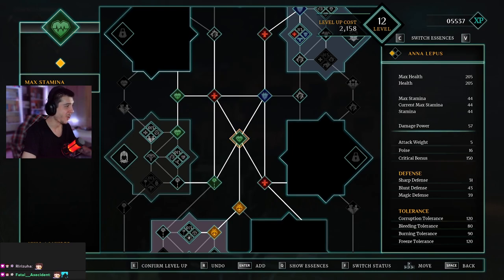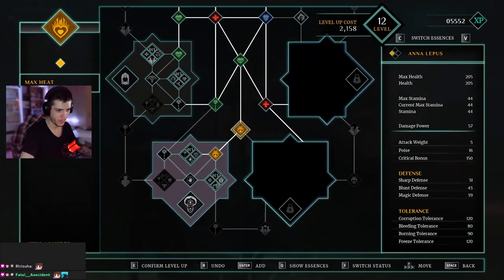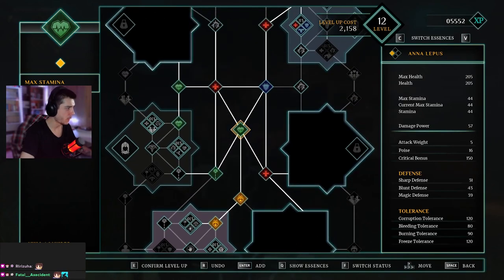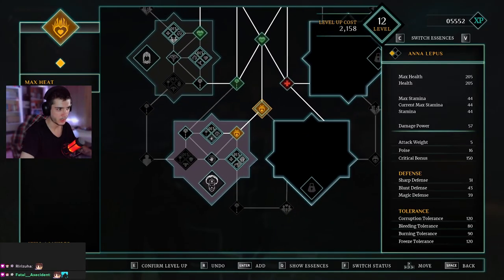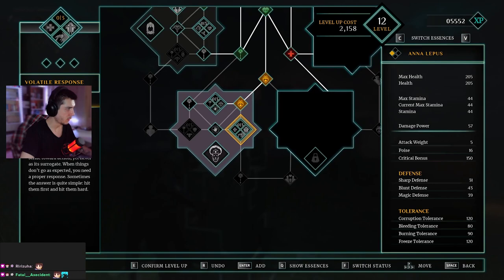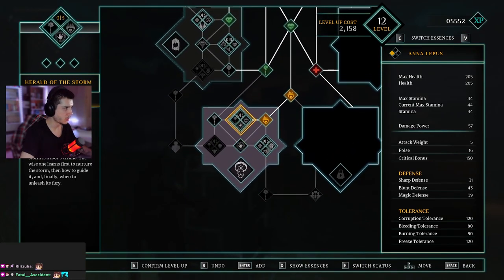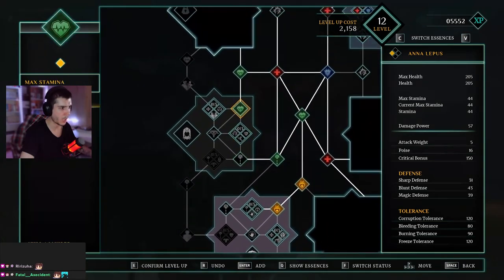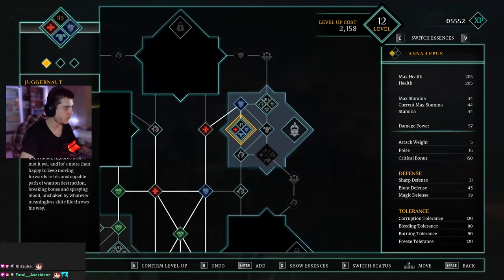The game has a skill tree which at first glance might seem a little intimidating, but once you look more carefully it's not as complex as it seems. The best part is that all skill points are shared between the entire party, so when you find a new soldier later on they don't start from zero — you can use them immediately if you like their playstyle. Each character can also be boosted individually in either their defenses or attacks.